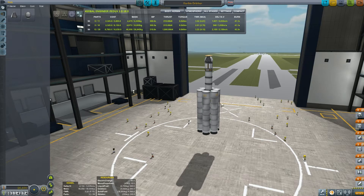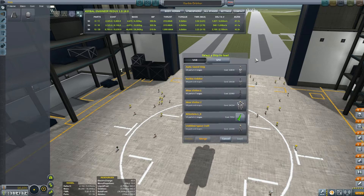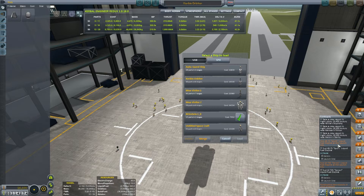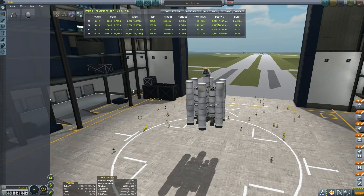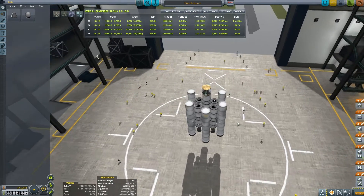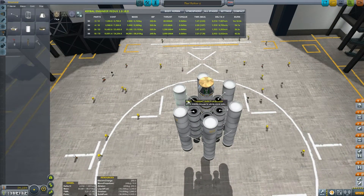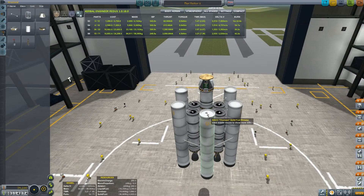Hey everybody, Reinstein here playing Kerbal Space Program Career Mode. How's it going guys? Are you well? Today I think what I'm going to do is ignore most if not all of these contracts that we've got, and what I want to try and do is fly towards Minmus. I did build a giant beast of a rocket which is this, the Moon Visitor 2. It's got 7,007 Delta V. I'm hoping that will be enough to get us that far at least, but I don't know for sure.